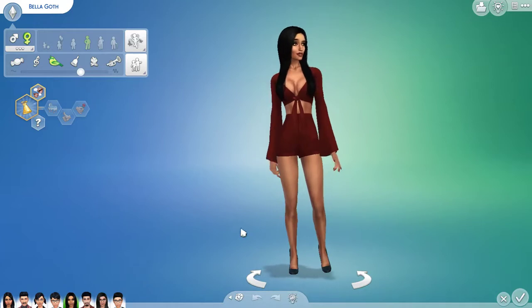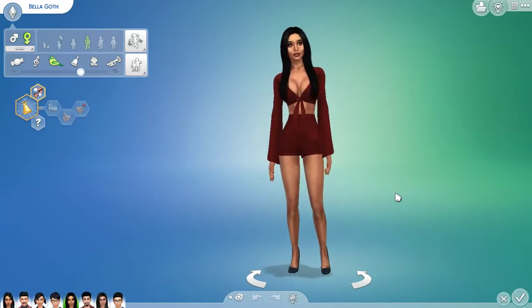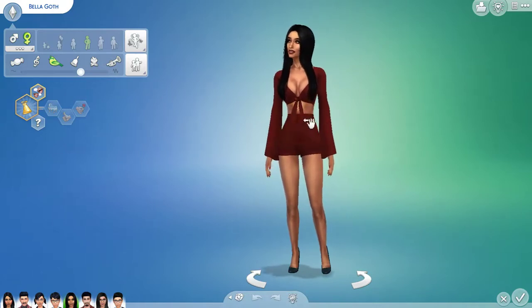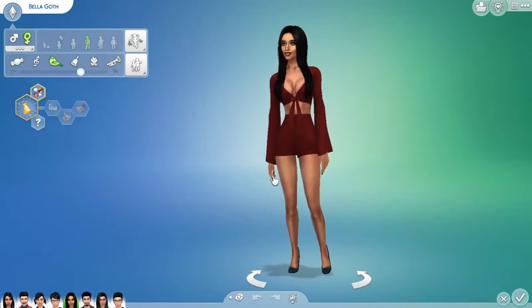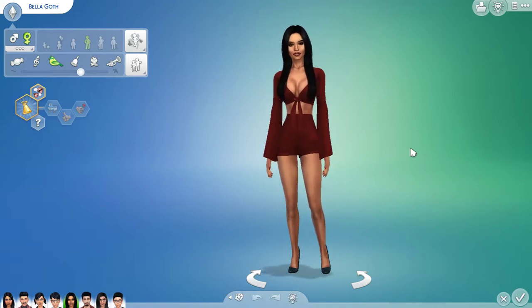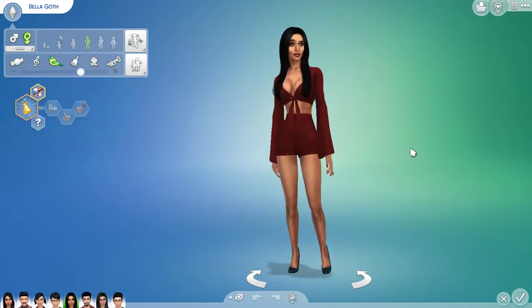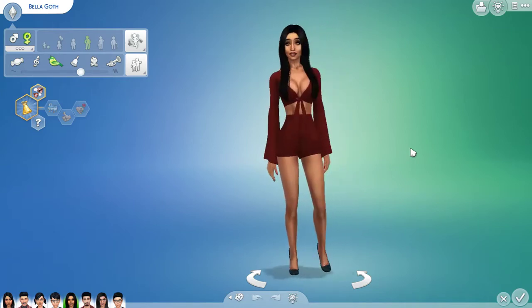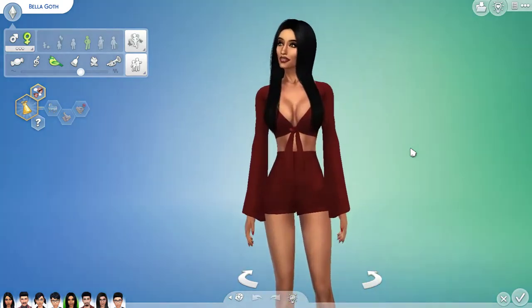Here we have the new CC made-over version of Bella. For her outfit I decided to give her this jumper, only because it really complements her look. I gave her some red CC nails — still red, so it made sense — and then I upgraded her heels to CC heels. I think she looks so gorgeous now. Let's zoom in a little bit so you guys can see her up close.